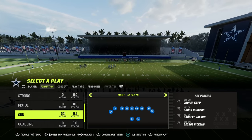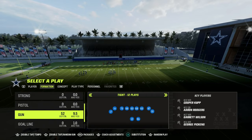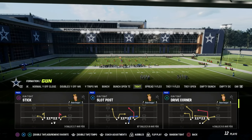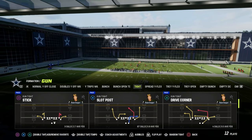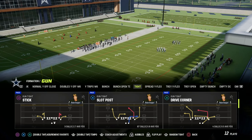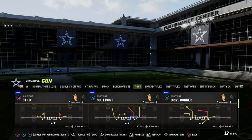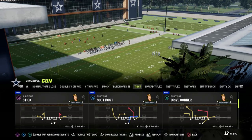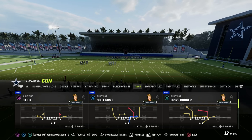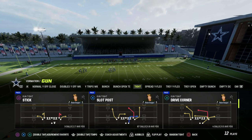One of the first steps to creating a good offensive scheme in Madden is to have a power play — a play you can rely on and count on. The play we're going to use from Gun Tight is Slot Post. I believe Slot Post is the most consistent play in this formation; you can run it again and again. If you had to run one play in Gun Tight, Slot Post is that play for me — though it might be Drive Corner or Bench for you. You have to decide your number one play.